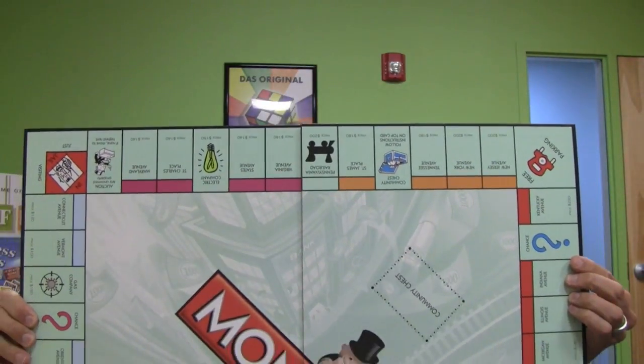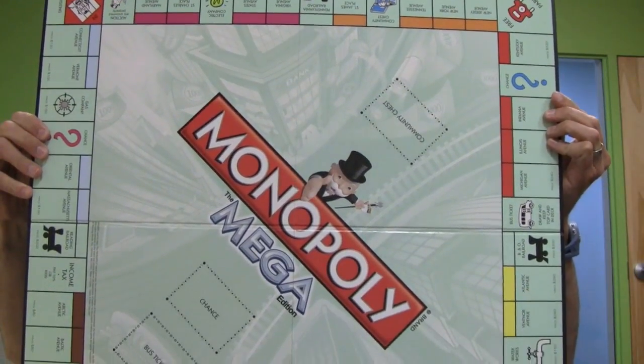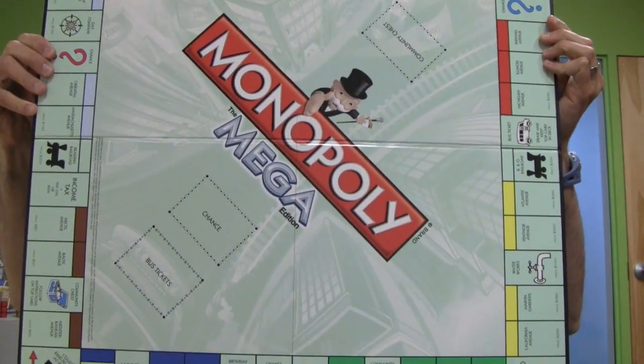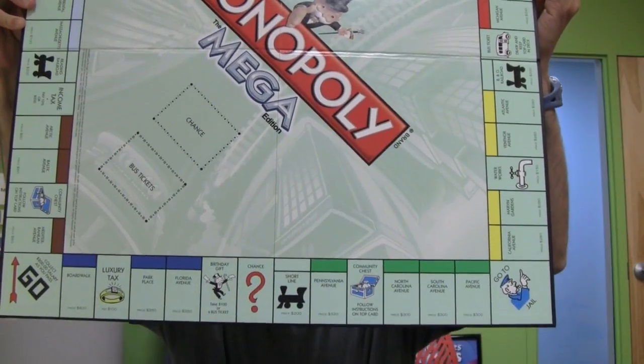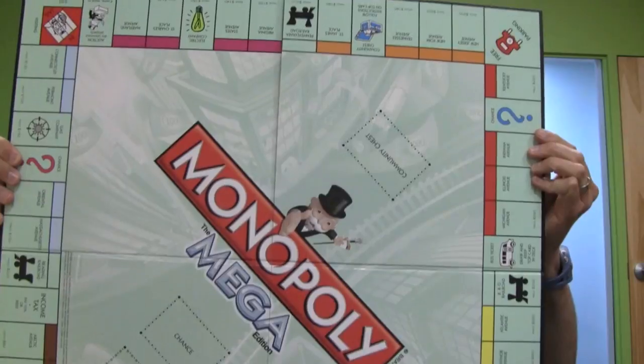Everyone knows how to play Monopoly, but here is Monopoly the Mega Edition. The board is a lot bigger. Nine new spaces are featured on the board — each color group has one new space, and there are some other new ones on the board that you'll see once you start playing.